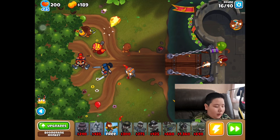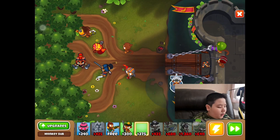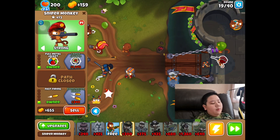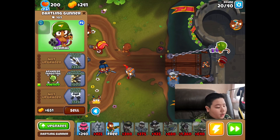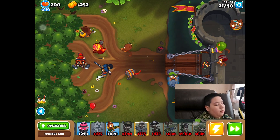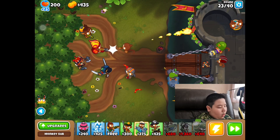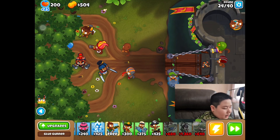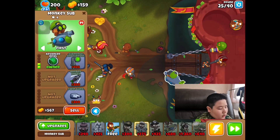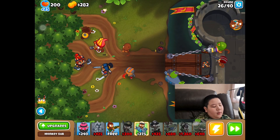Now it's the boring part — we wait around round 16. Everything is covered: I have lead covered, we have camo covered. I'm going to place down a submarine and try to get it to a 2-0-0. My sniper is done. I'm getting advanced intel so it's pretty much global now. I'm going to get twin guns, so it has two targets to shoot.